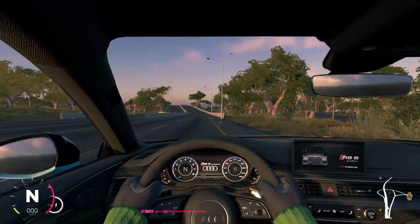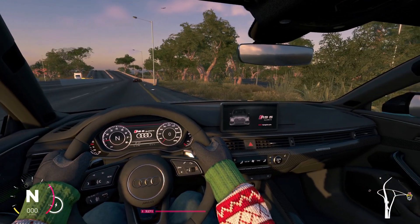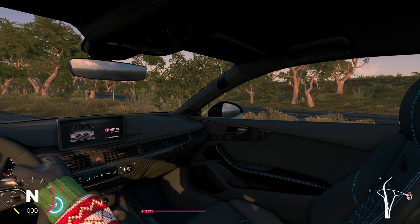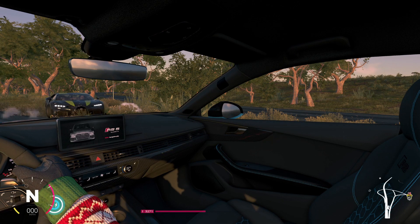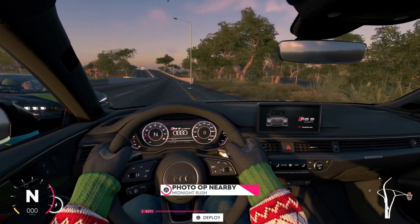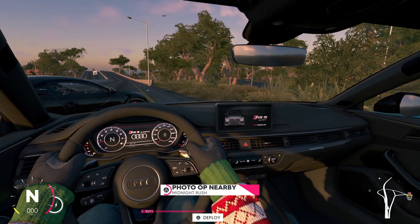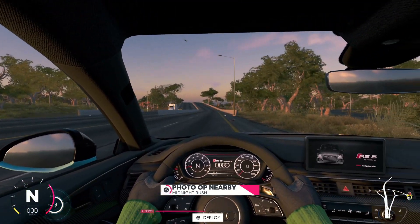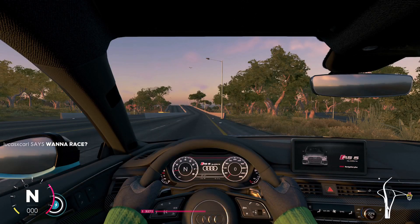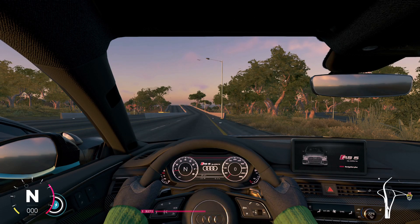Moving over to the interior of the RS5, I thought it wasn't going to be any different inside, but it turns out you actually have blue stitching in the car as well, which looks really good, plus that nice carbon fiber. I'm honestly pretty impressed that they painted the interior because sometimes cars in The Crew 2 really don't look all that great on the inside. I'm really happy they made this one look nice and unique.